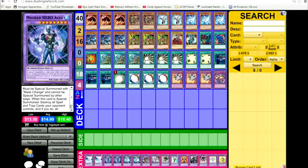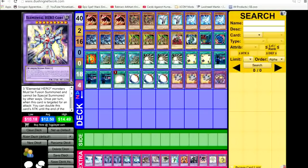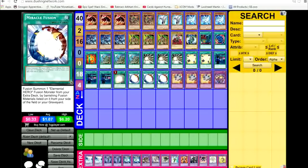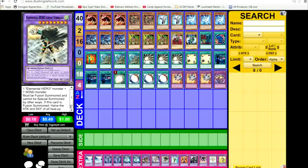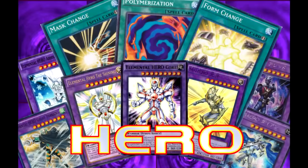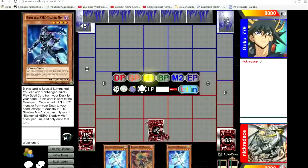Masked HERO Goka requires a fire monster to be special summoned through Mask Change — gains 100 attack for each hero monster in your graveyard. Masked HERO Anki requires a dark hero to be special summoned. Its effect lets it attack your opponent directly, but its battle damage is halved. When it destroys an opponent's monster by battle, you can add one change quick-play spell from your deck to your hand. Masked HERO Dark Law: any card sent to your opponent's graveyard is banished, and once per turn if your opponent adds a card from their deck — except during the draw phase — you can banish one random card from their hand.